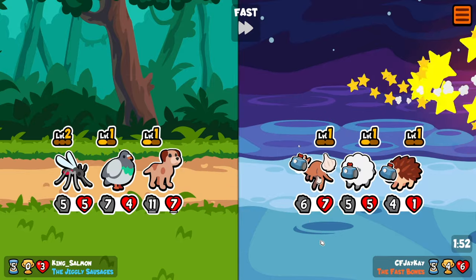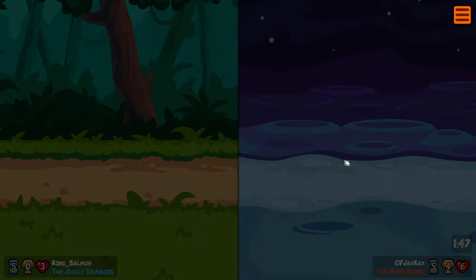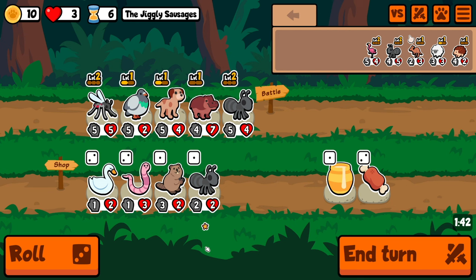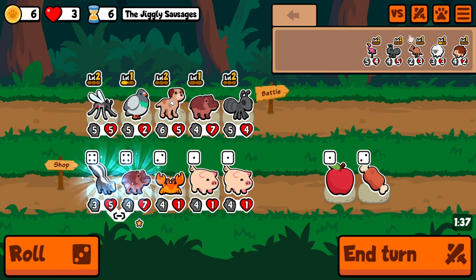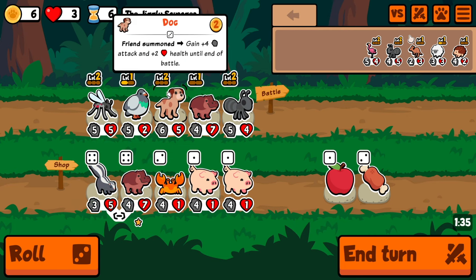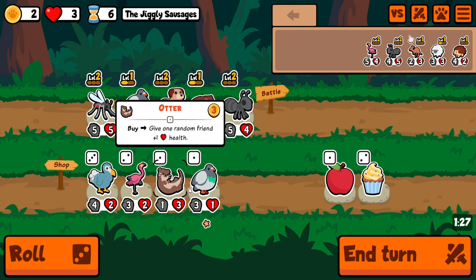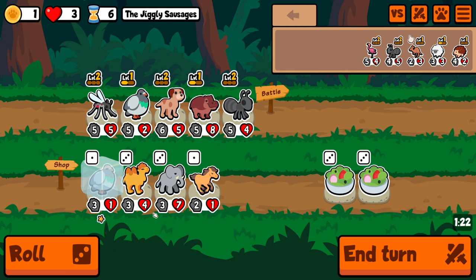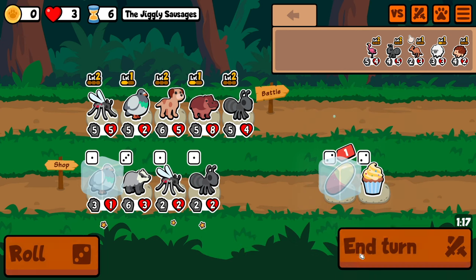We've got to find garlic. He's just big enough. And we draw. Let's see here. Another dog, so we'll get a level up. Another hippo. Let's go — hippo, roll. That's good. Keep rolling. And no garlic.